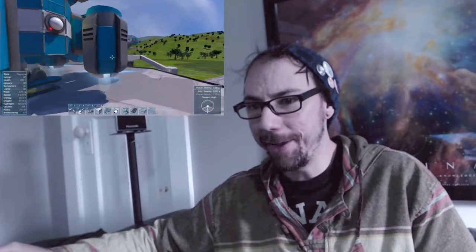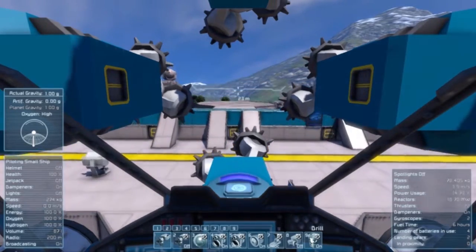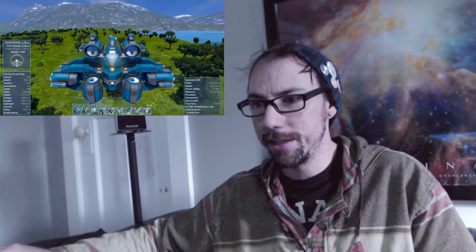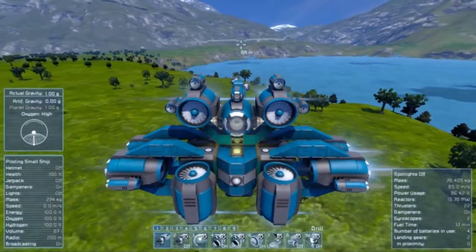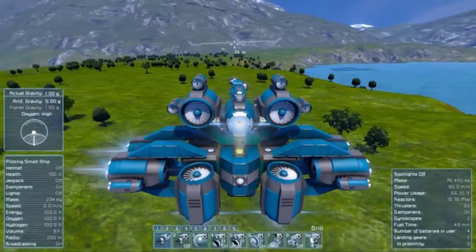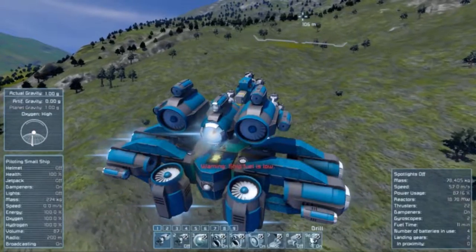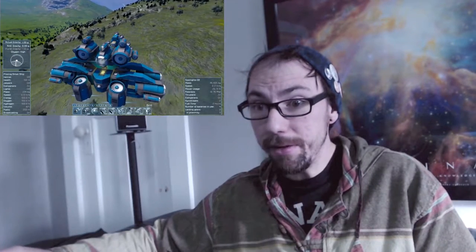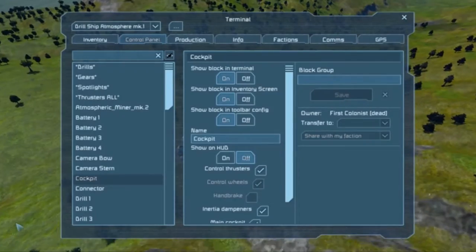Let's go for a fly. How do I get in? Oh, there it is. So we're going to go find some things to mine, because I need silicon at least, and whatever else I can find. They've really done a beautiful job on this game. I'm told if I fly slowly enough... fuel time, two hours — well, I guess if I'm sitting still. I hope I'm doing this right.